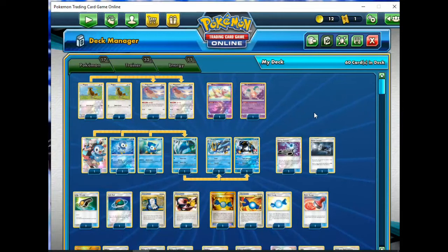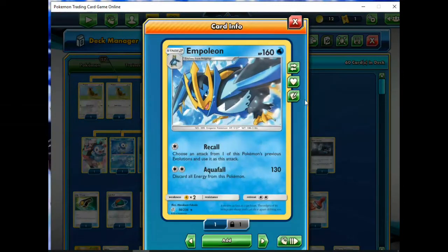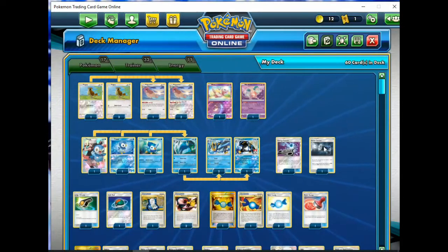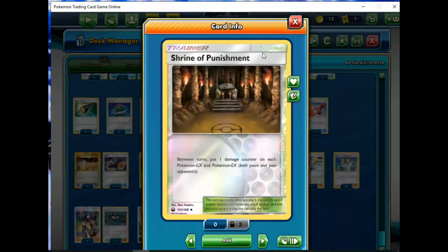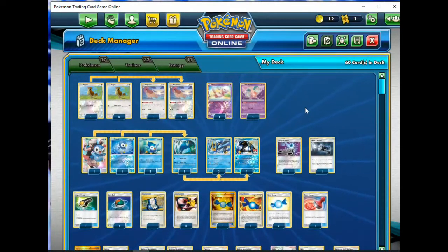This is pretty similar - the draw engine is going to be quite similar to the Dusknoir deck. This is a pure Stage 2 deck, no fancy stuff. You just want to get this dude out and attack, and you want to be consistent. The best thing to do is pair it up with Pejoto to help draw cards. It's not a GX, so we can max out the Shrine of Punishment. It's the same philosophy as the Dusknoir deck - you should probably check it out to learn everything.